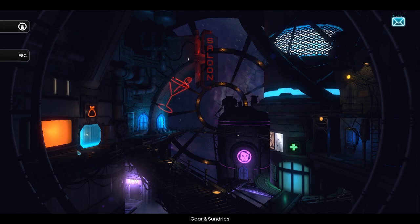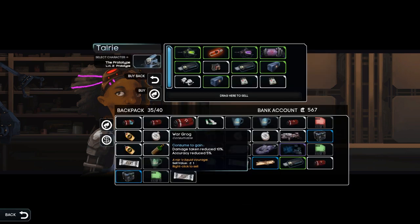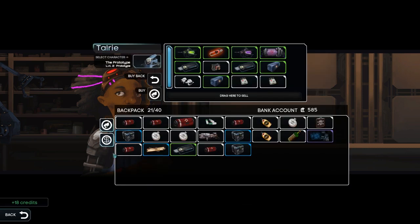Alright, hey everyone, Wanderbot here, and welcome back to Starcrawlers. So we just got our prototype. Let's see if I can sell some things to her. Can I auto-sell loot? Okay, cool. So we've sold all loot.